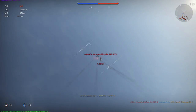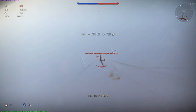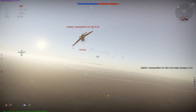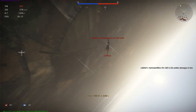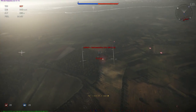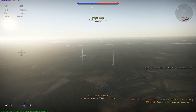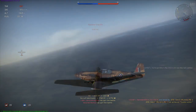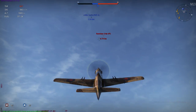It does not stall as abruptly as the King Cobra I flew last week, which also has laminar flow wings. And even though the Mustang is not a great turner, I at least consider it easier and more comfortable to fly in a dogfight with direct control than the King Cobra because of that. Well then, let's take a look at the match in the Mustang.